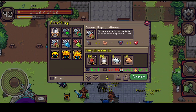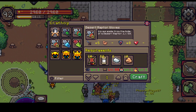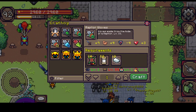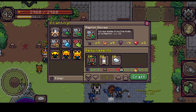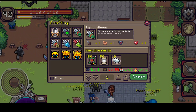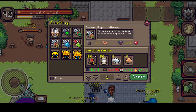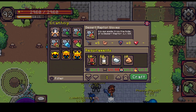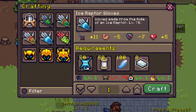The notable change with Desert Raptor Gloves is plus eight defense. To summarize: if you are focused on attack or damage, go with the Green Raptor Gloves at level 55. If you want moderate attack and better defense, go with the Desert Raptor Gloves.